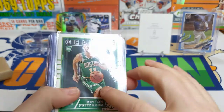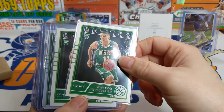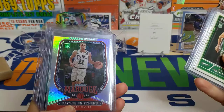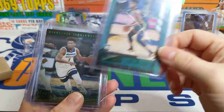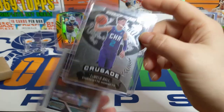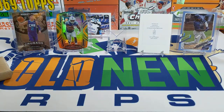Then I opened up a bunch of hanger boxes of 2021 Chronicles looking for the green parallels of the Peyton Pritchards. I got some Peyton Pritchards but did not get a green parallel. But I did get a green parallel James Wiseman and a green parallel Anthony Edwards, and a couple of base LaMelo Balls. The Crusade is a pretty cool card. I'll put that in our top five hopefully - we'll see.